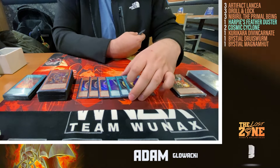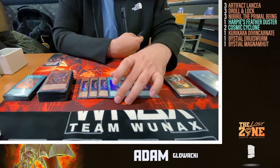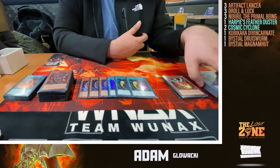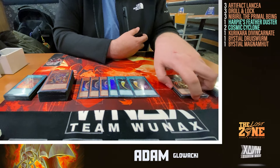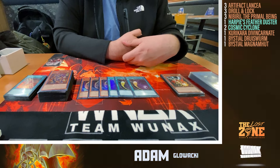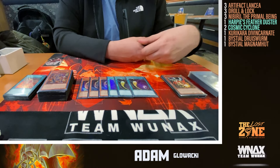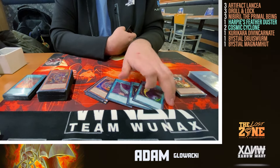Duster and two Cosmic Cyclone — if I could fit it I'd main deck three Cosmic. Everybody is very reliant on spell traps: Diabelstar sets Sinful Spoil, and if you Cosmic it, great. Against Fire King, they place Fire King Island off Sanctuary — get rid of it, they're usually running only one anyway. Against Rescue Ace during end phase you can get rid of one of their annoying spell traps — it's random but a hit's a hit. Duster is essentially just there for Rescue Ace.